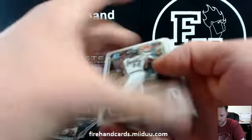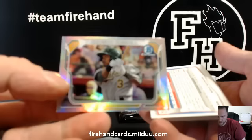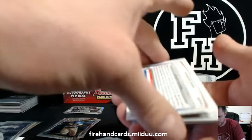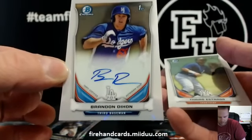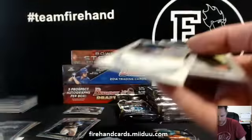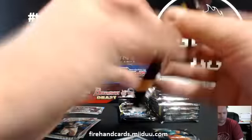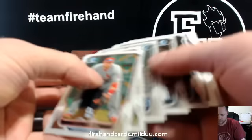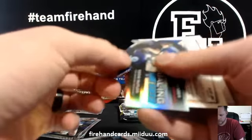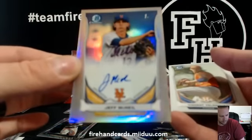Here's your first autograph. Addison Russell for the Athletics and Brandon Dixon for the Dodgers — CWKA 140, Brandon Dixon. Second autograph, numbered to 500 — Refractor Auto, Jeff McNeil for the Mets. B-Mets 510.